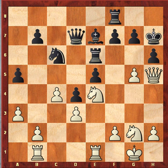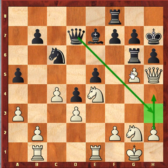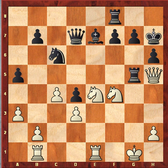Rg6, f4. Remember in this position there is no h4 in view of Queen h3, and this pawn cannot do anything. Now he is threatening King g8 and hxg5 with a very good chance for black. So f4 was forced, exf4, Knight into f4. Here black was forced to give an exchange sacrifice. This rook doesn't really have any good squares, so he had to capture Rook into g5. Knight into g5, Bishop into g5.